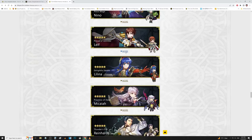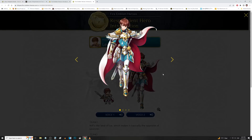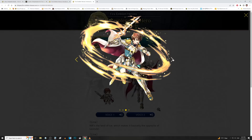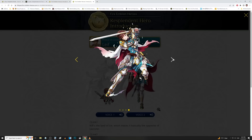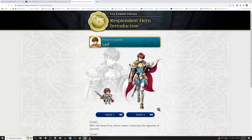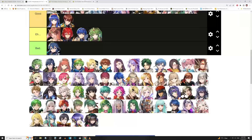We got Leaf up next. They gave him Nifl attire. The neutral art is definitely a glow-up over his original boring-looking art. Here's the attacking pose and special pose — a little generic, not gonna lie. The flash is nice but could have been a little more detailed. The injured art is more detailed though. We'll put Leaf in good — this is good and definitely better than his original.